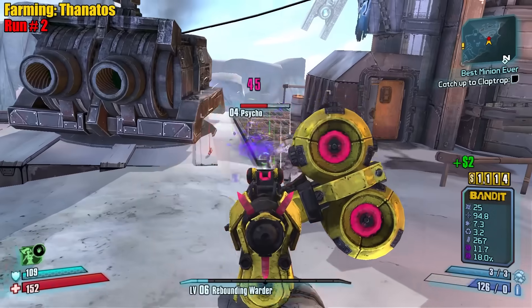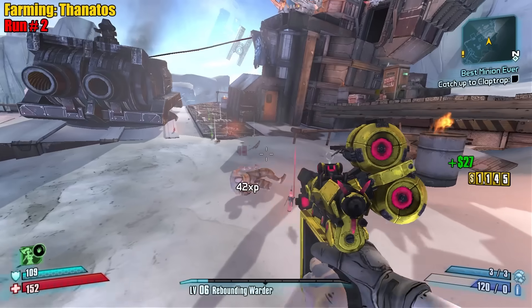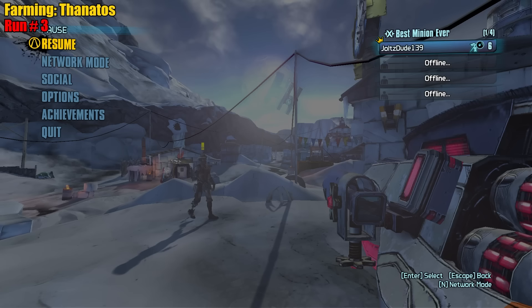Dark magic isn't guaranteed right? 267 mag size, low base damage. Midge-Mong drops the Kerblaster and the Trash Panda — so we gotta farm that.